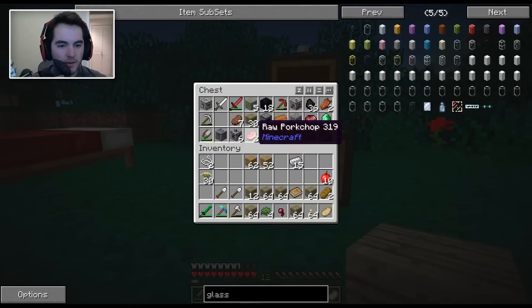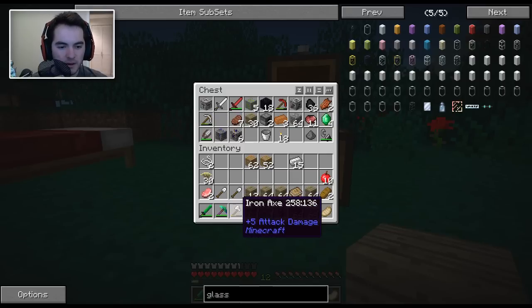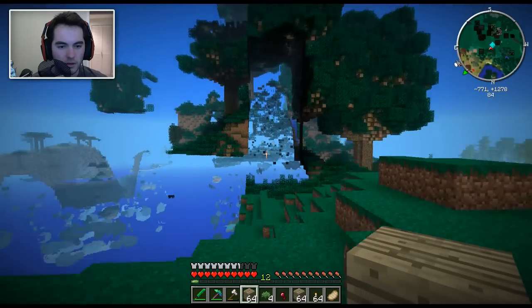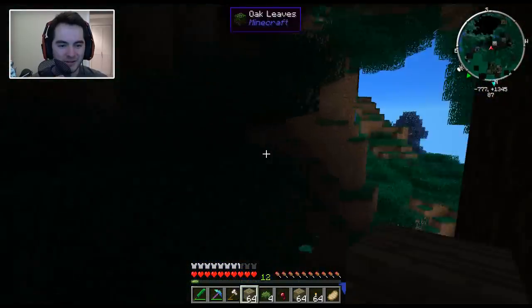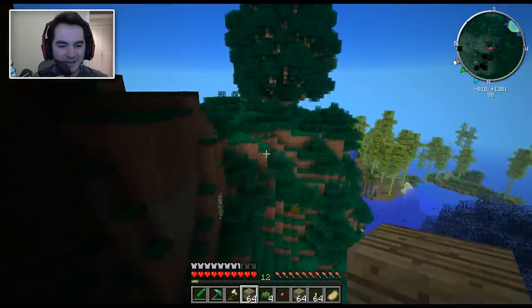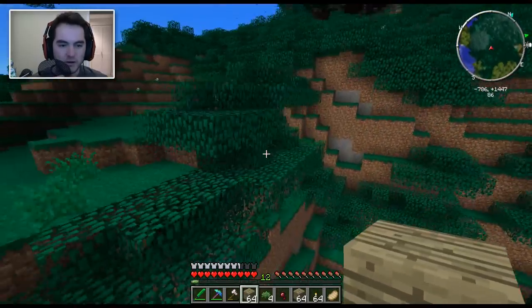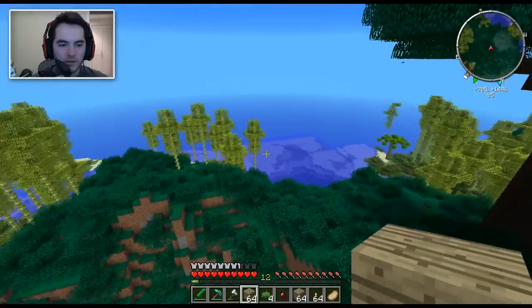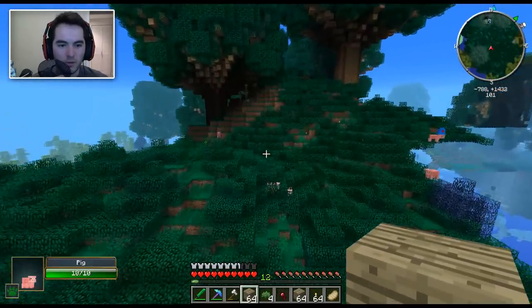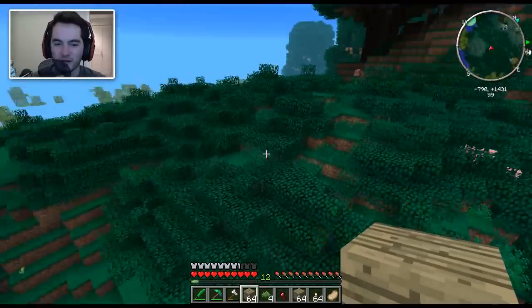Do we have any more food in here that we want to grab? We could start smelting. Okie dokie — pickaxe, axe, we're all good there. Sweet. Chunks, come on, it's getting obnoxious. Actually, what we could do is we could start off with this open area over here — that could be a good way to do it. Although, I do like the more elevated location as well, and we could make the compound just stretch on down to there anyway.